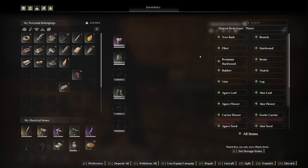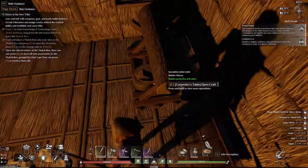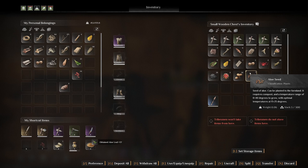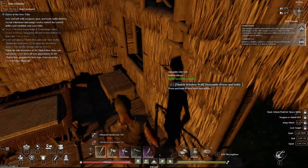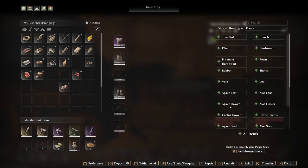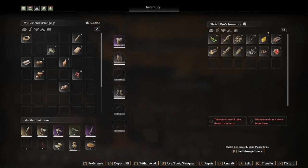This one's going to be plants. Now this should be plants only. Let's get all my plants out of here — tree bark, fiber, branches, hardwood — I'm going to do all of these, but you can pick specific ones. And if I do transfer — deposit all — there we go. It deposits all those that match what I've selected. That's kind of cool.